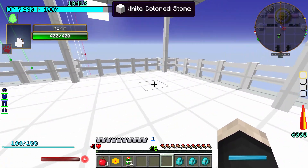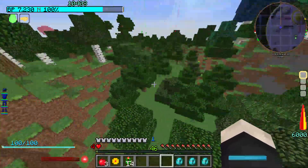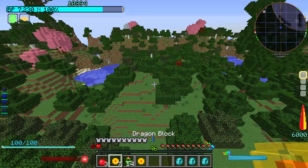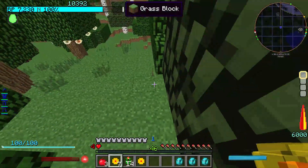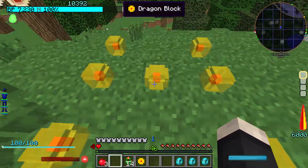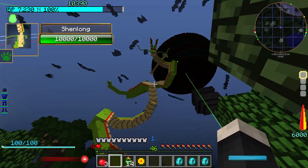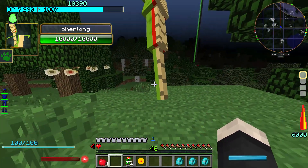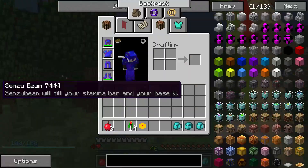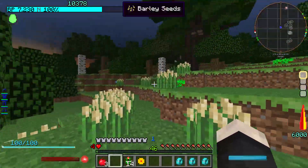Where should we summon the dragon? I feel like right here would be a great place. Eternal dragon Shenron, I summon you! 'You have awakened the dragon — you will be granted one wish. What is your desire?' I wish for all the grass to grow back and for sensu beans. Three sensu beans — yes! And we also have Barley here. It became daytime again.